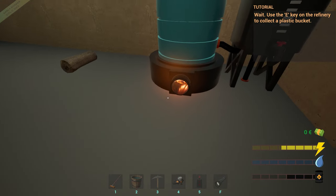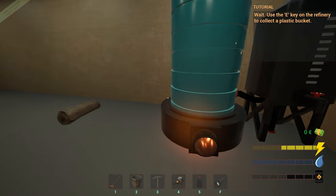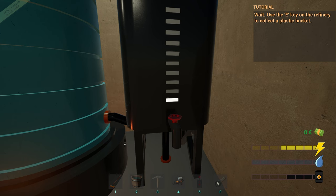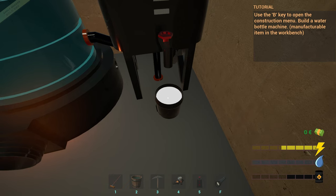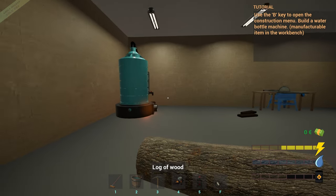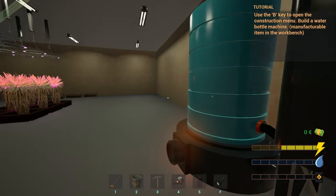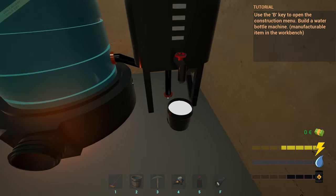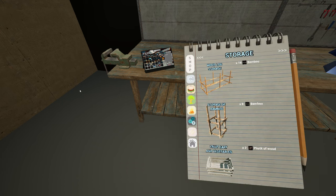Wait - 'use the E key on the refinery to collect the plastic bucket.' I'm using the E key but nothing's there yet. This just turned on right here - does that mean there's something in there? Yes it does! 'Use the B key to open the construction menu and build a water bottle machine.' Each wood log makes a bucket of plastic. We're probably going to need a few, so let me put a bunch of wood in here. It can hold ten wood I'm guessing. Let's throw a few woods in here and come over to build the water bottle machine.